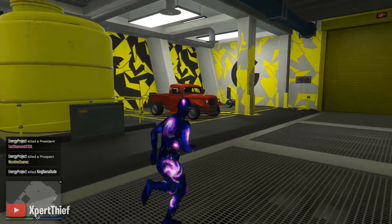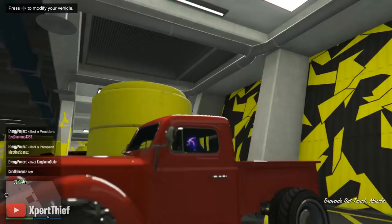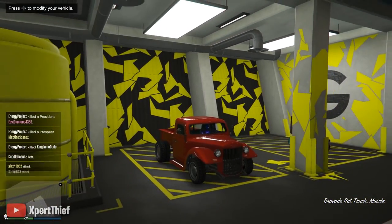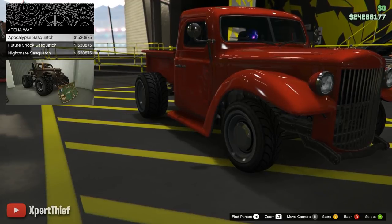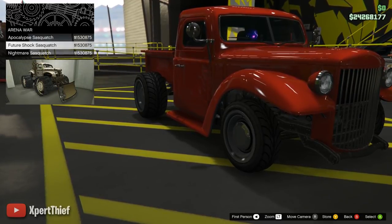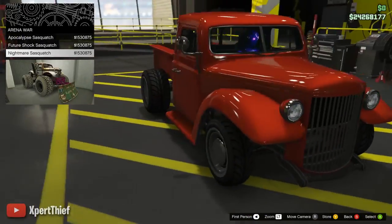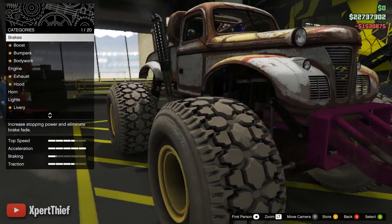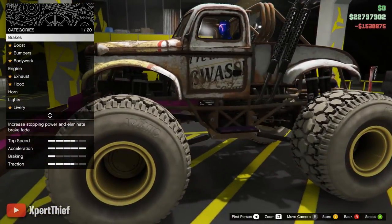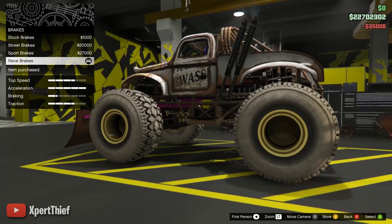You guys were telling me to get the rat truck and fully customize this thing. So that's what we're going to do first, and then we're going to get into some monster truck trolling. Here goes nothing. Let's make this thing a beast. Upgrade Arena War — do we want Apocalypse, do we want Future, or do we want Nightmare? I think I'm going to go with Nightmare, because you can make it look so crazy with the colors. Nightmare Sasquatch! Some of you guys were saying in the comments that this reminds you of Twisted Metal — yeah, you're right.